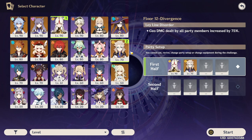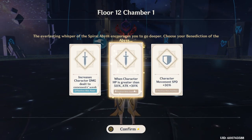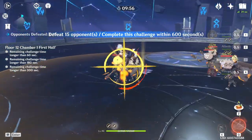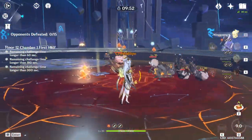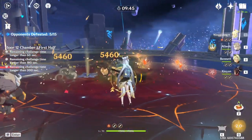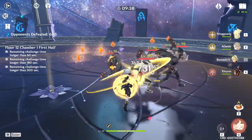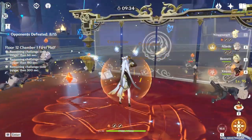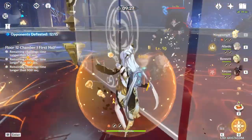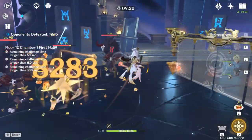We're going to be using Ningguang, Albedo, Bennett, and Xinyan. On Floor 12 Chamber 1, we're going to drop the Bennett ult and then swap to Ningguang. As you can see, we're doing about 12k on the Charged with Star Jades in hand inside the Bennett ult, which is actually not too bad. Then on Jade Screen damage, 52k! 52k damage. Again, this floor does have a 75% boost to Geo, and I am shielded. That is really, really freaking good.